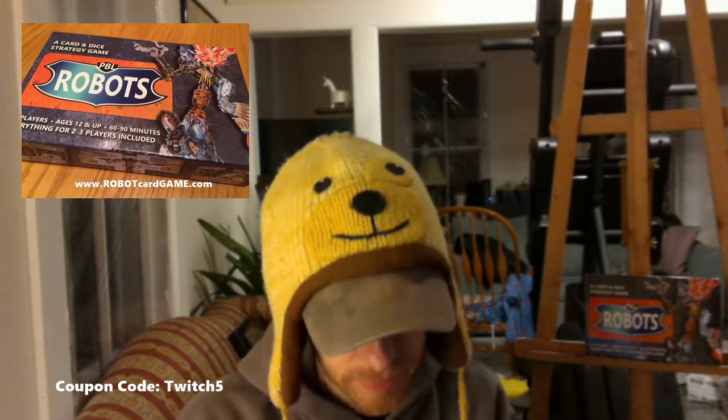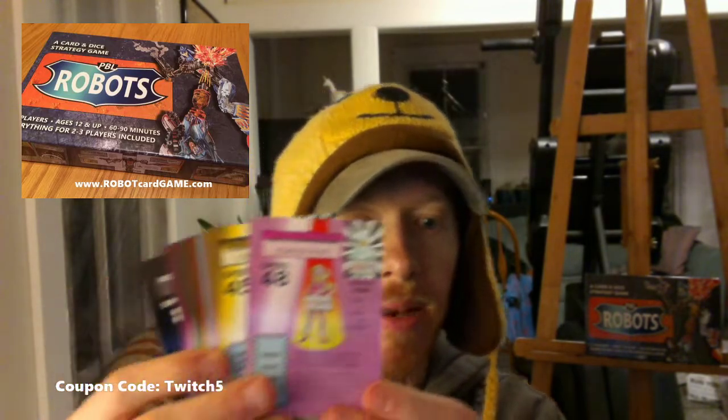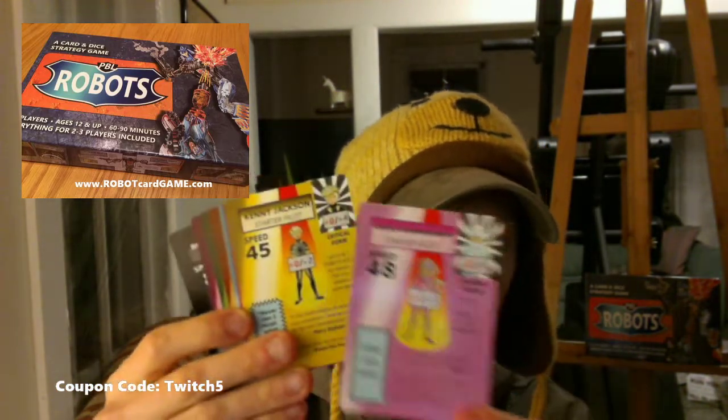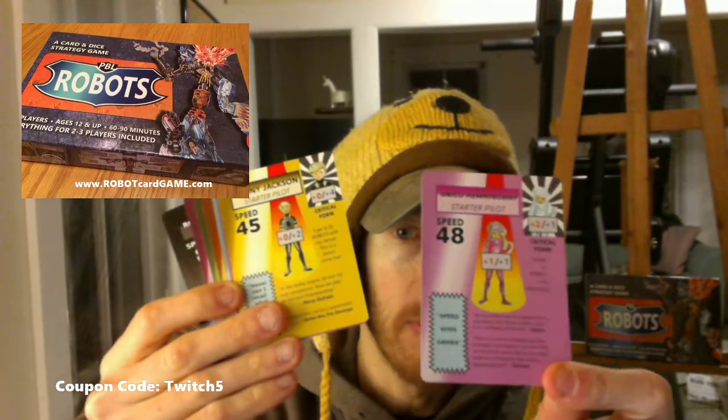Then you've got your 10 pilots. I've only showed you Mercy Dufresne so far. Let me give you a display of all the pilots — these are just the starter pilots, not the experts. You've got Unico Hemingway, who lives on the moon — a very aggressive pilot, probably the one I'm most upset to play against because it's just so aggressive. Kenny Jackson is very defensive and has a great critical. And you've got Mercy Dufresne, who gets angry when she goes into critical.